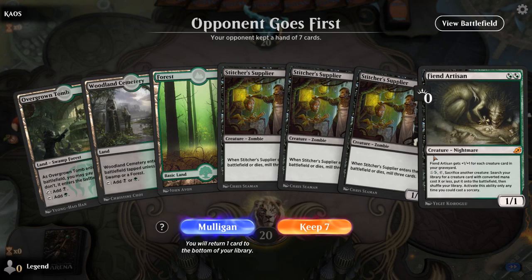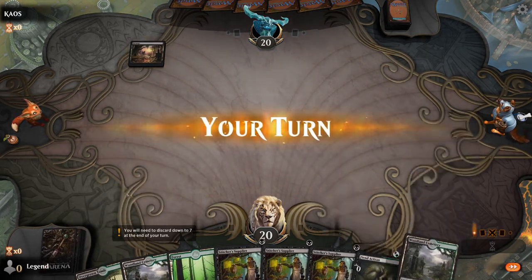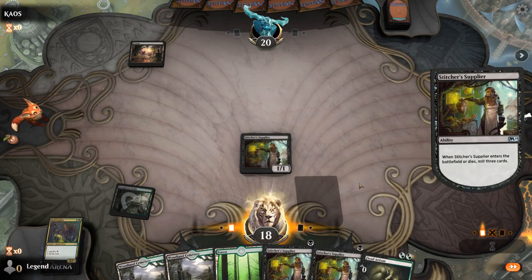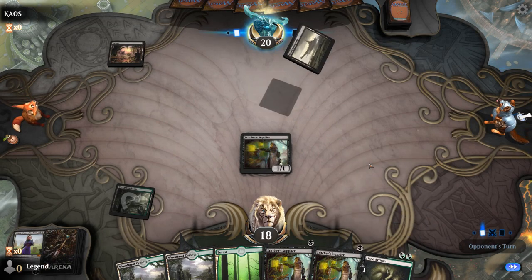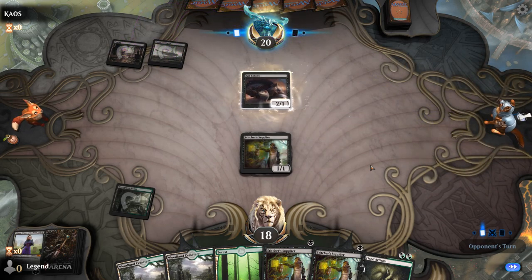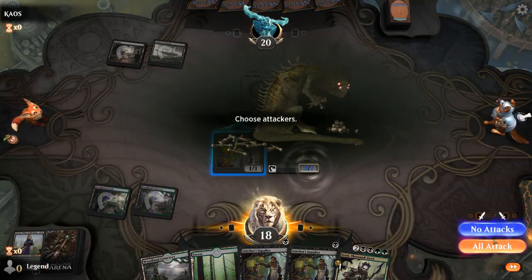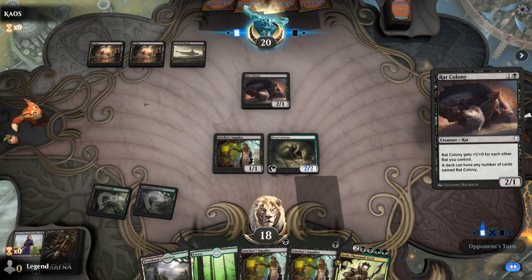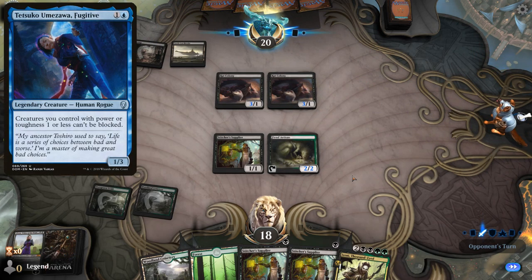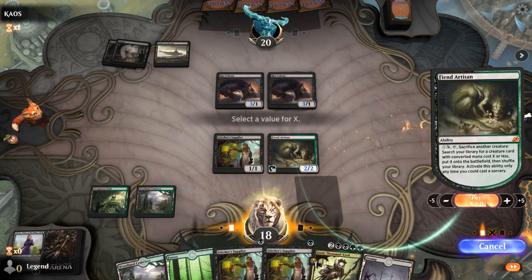We're on the draw and this Fiend Artisan is going to get very large very quickly. Triple Stitcher Supplier — we're in great shape if we ever find a Journey to Eternity. Definitely playing Fiend Artisan on turn two so on turn three we can play a couple more Suppliers and grow the Fiend Artisan. Facing mono black — a Rat Colony deck! It's been a while since I've faced the Rats. Massacre Worm is going to be pretty good in this matchup. The Rats got a few upgrades with Pack Rats among other cards. They're not splashing blue — sometimes you see blue in these Rat Colony decks for Tetsuko. I can play one Stitcher Supplier and sacrifice another to get the fourth Supplier via Fiend Artisan, X equals one.